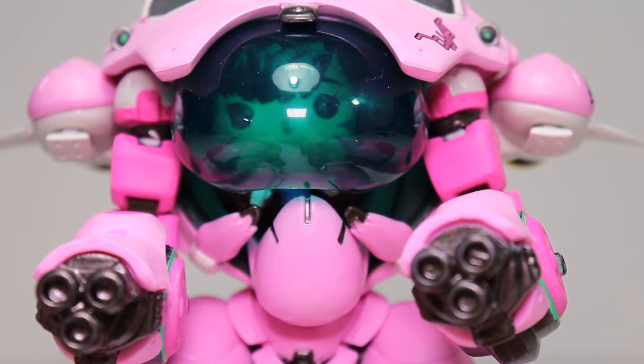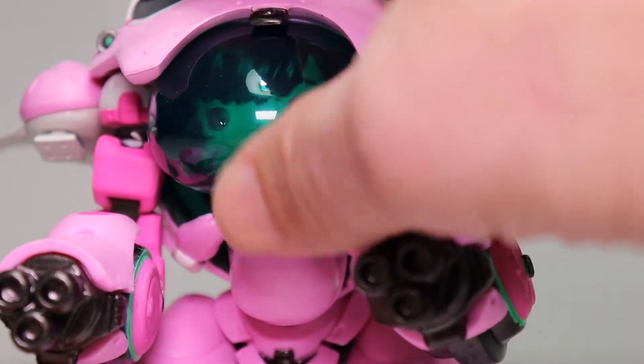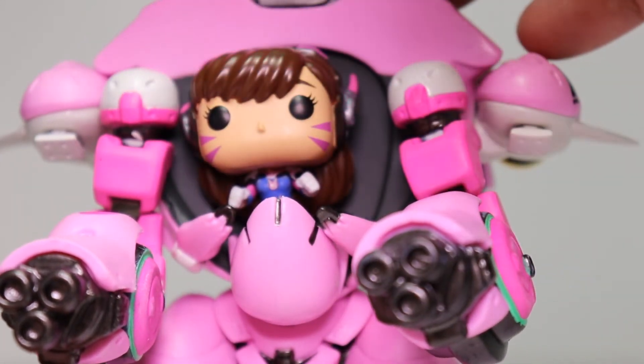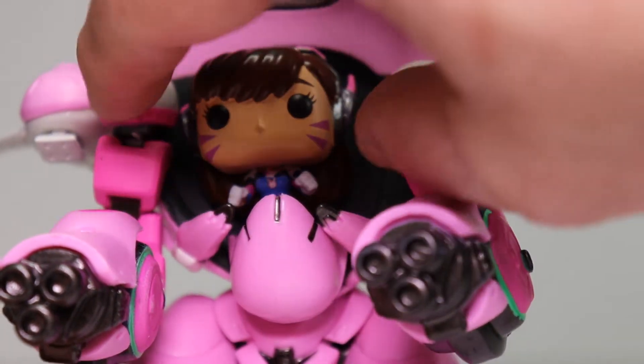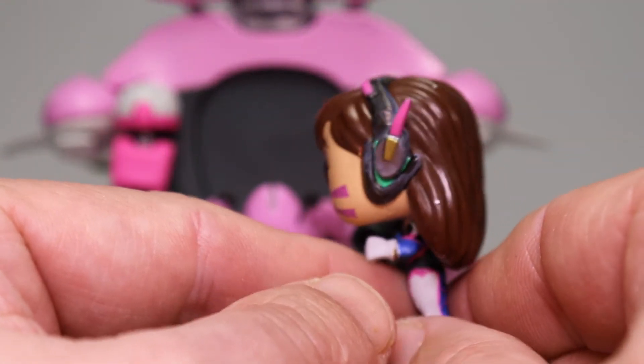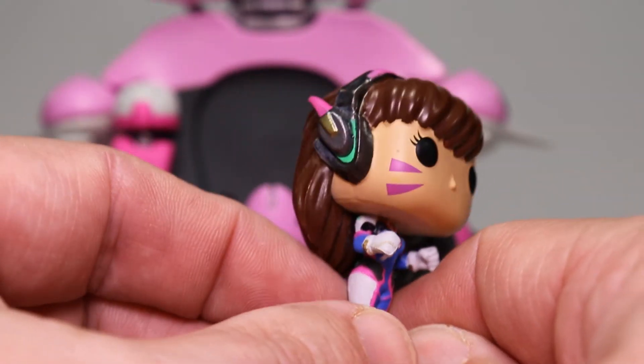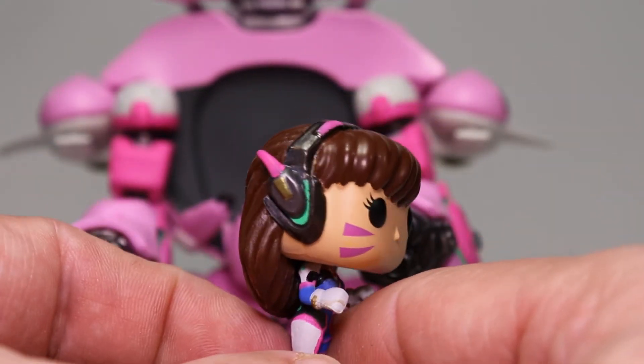She might be Mika and the actual mech is D.Va — I don't even know which one's which. But that's the character inside the mech, and this lid actually opens up. Here she is, and she does come out. She's a very tiny figure. Her head does not rotate like the other Funko figures, but she does have some headphones on, or I guess they must be something to do with the mech.